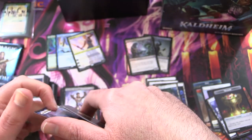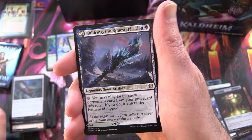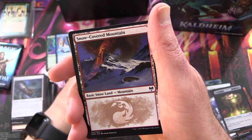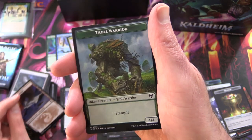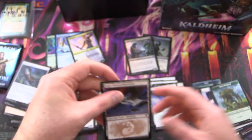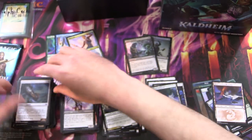Not one of the high-end Gods, but you know what? We will take it. Kaldring, the Rimestaff on the other side. Snow-Covered Mountain. And we're being trolled again — a Troll Warrior token! Okay, the Dwarves have some competition now.